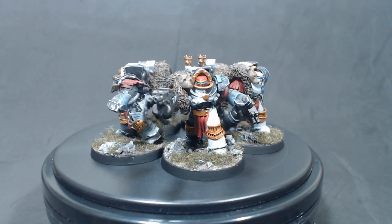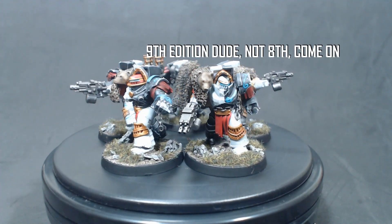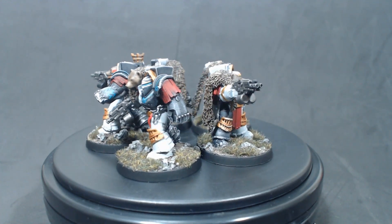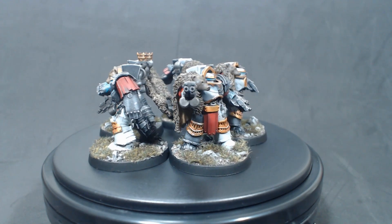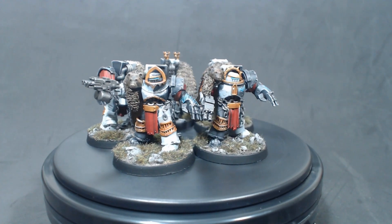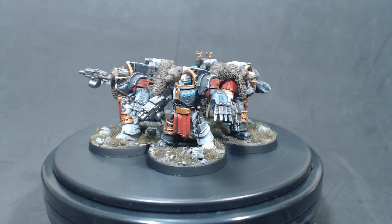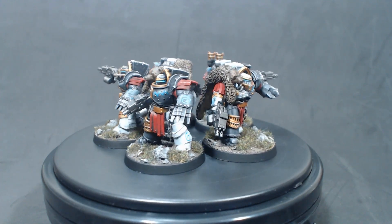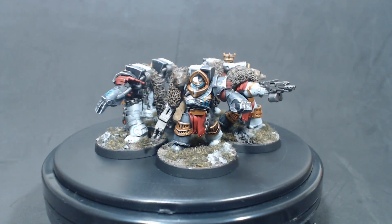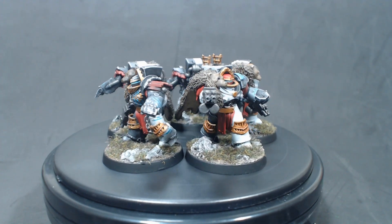Next up we have the new Terminators — in particular Cataphractii Terminators. While normally for 8th edition they would use the rules for the new Relic Terminator, I wanted to run these as regular Terminators. Due to being reclassified into these new Relic Terminators, Cataphractii in particular lost their ludicrous 4+ invulnerable save, now having a 5+ like regular Terminators. Their loadout is the same regardless — Storm Bolter or Combi-Bolter, same thing, and Power Fist — so I'm just going to use them as proxies for regular Terminators.